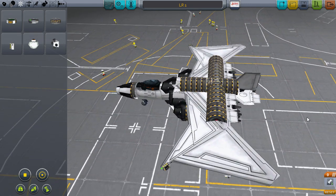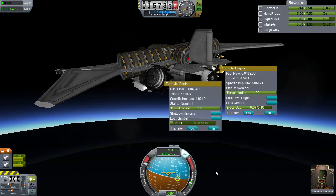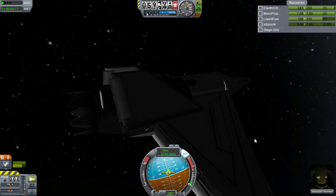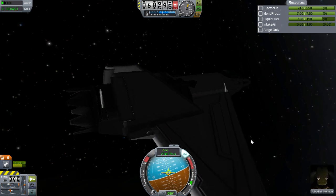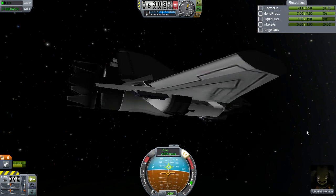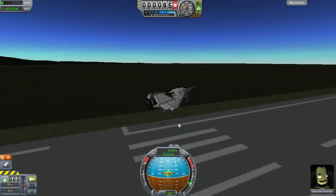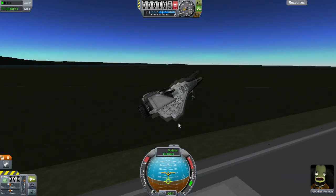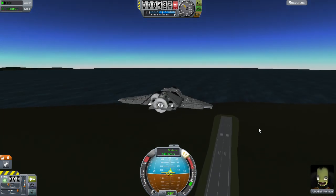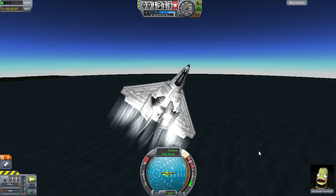Another way to avoid flat spinning is to put a ton of reaction wheels on your plane — it's a bit cheesy, but it works. The last tricky thing about flying at high altitudes is the lower amount of atmosphere, meaning control surfaces have less effect the higher you climb. The ways to counter this are to add more control surfaces or reaction wheels — I recommend a good blend of the two. Avoid going all out on either. I prefer reaction wheels when possible, as they are lighter and that's one less resource to worry about.